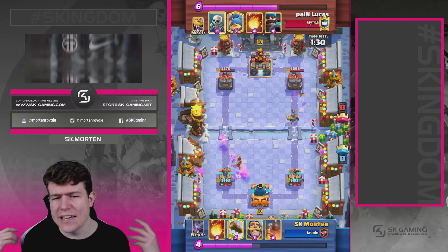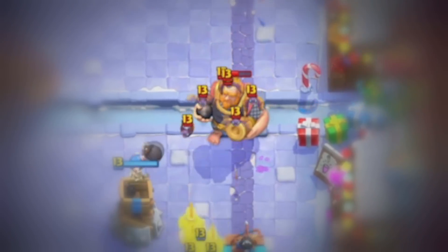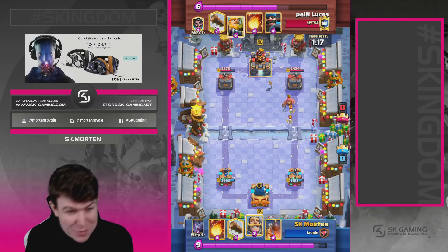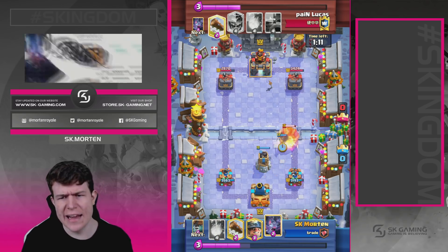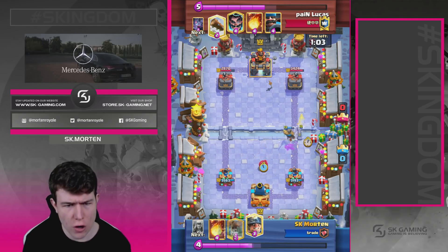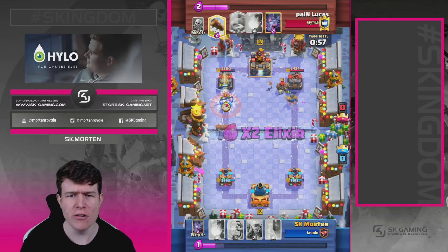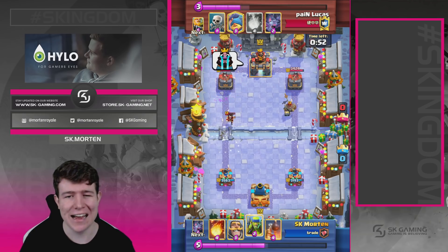If I go for Bomb Tower on the Royal Giant he can just tank — Bomb Tower's not enough for Royal Giant. So I need to go in with Royal Giant plus Bats, which is an even elixir trade, but then he has another Royal Giant, I don't have Bats, I don't have Royal, I don't have Bomb Tower, and then it's gonna be tough. So as you guys saw, I went with Bats and Knight on his first Royal Giant, and now I'm just gonna go for Knight and Bomb Tower cleaning everything up — great splash value, and this is just an easy defense.